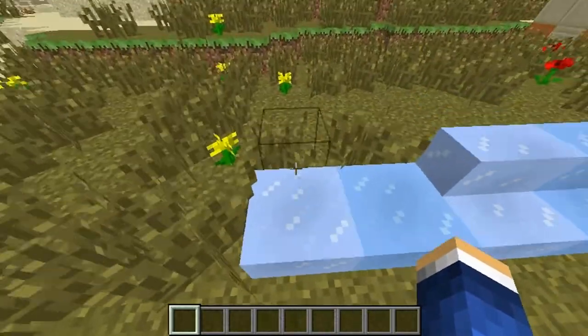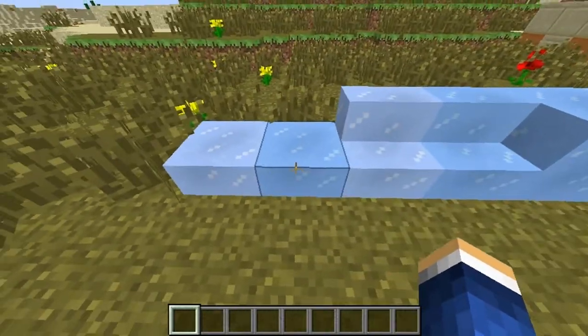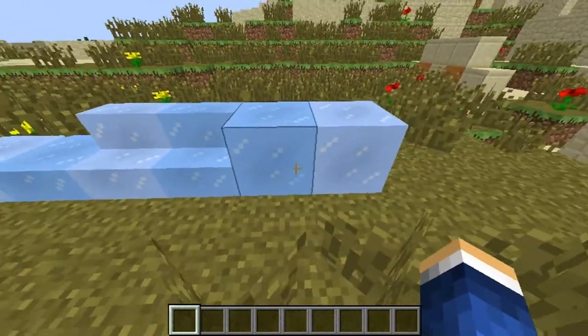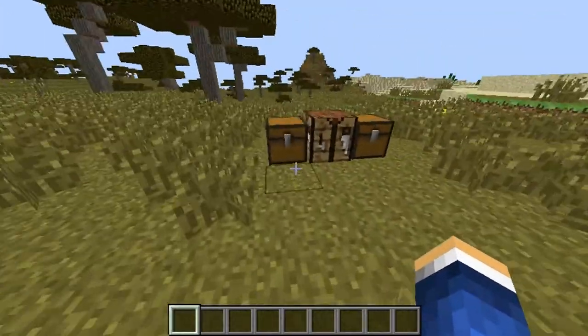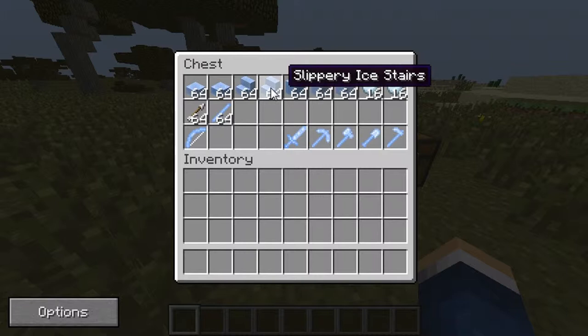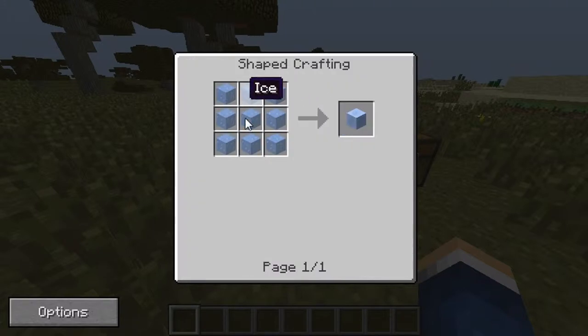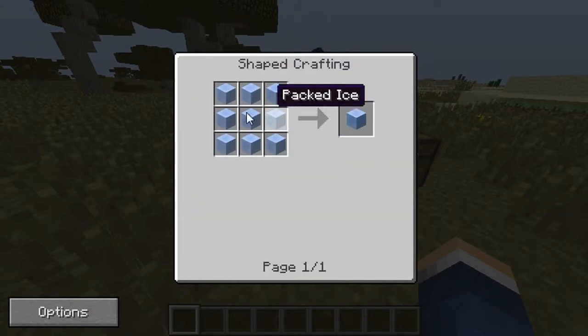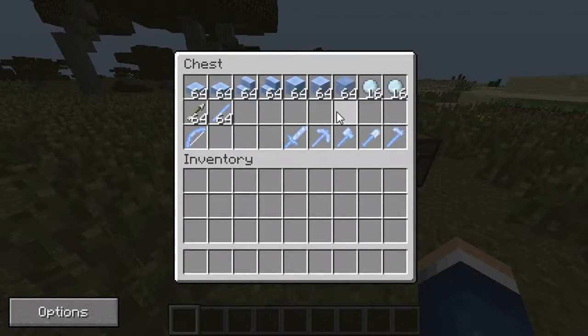There are also slabs and stairs — packed ice slab, slippery ice slab, packed ice stairs, and slippery ice stairs. To make these blocks it's a little expensive and you need a Silk Touch pickaxe. To make packed ice you need nine ice blocks in a crafting table, and you get one piece. Slippery ice is more expensive — you need nine packed ice in a crafting table. Once you get into the dimension you can just gather those blocks there.